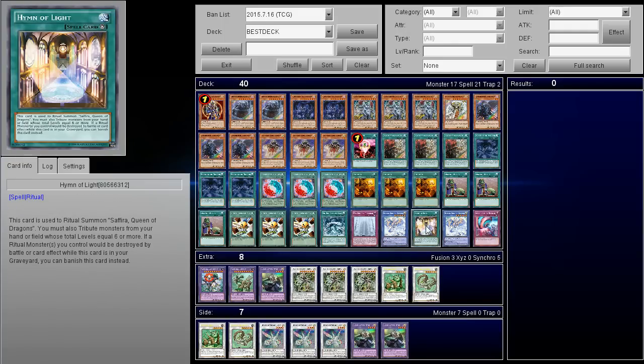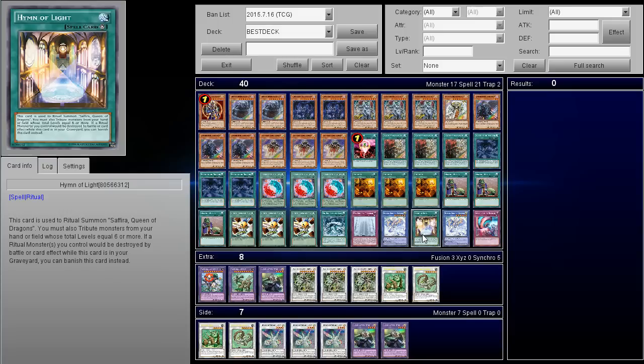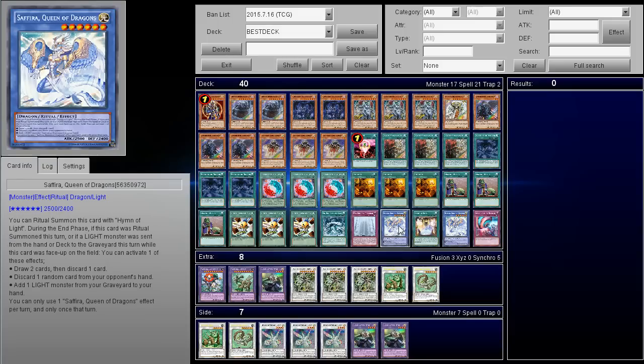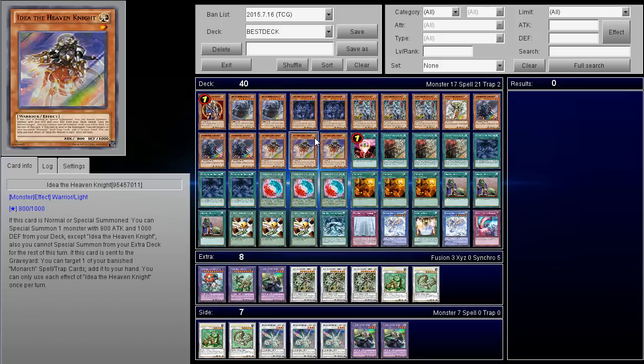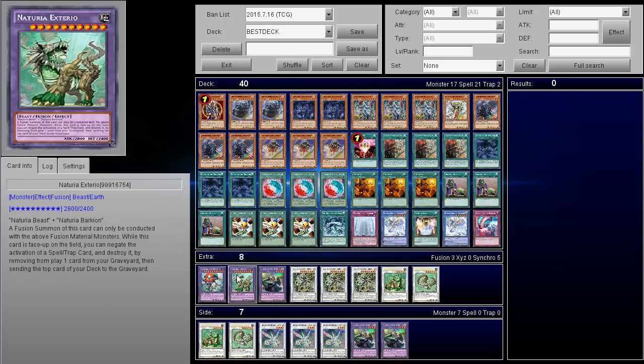I also want to mention that Hymn of Light actually has a bonus effect: if a Ritual Monster you control would be destroyed by battle or card effect while this card is in your graveyard, you can banish it instead — so you get to keep Safra for another turn, which is even better than it already was. The main ability I love is getting Zaborg or Idea back into my hand so I can reset my combo and do it again — because once you do it twice, you win the game. You're going through your deck really fast with the Miracle Synchro Fusions. Anyway, if you guys have any suggestions for the deck, I'd love to know in the comments below. Thanks for watching — it's been your boy Will Smith, signing out.